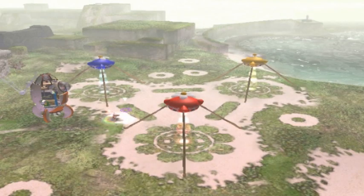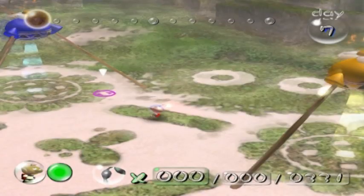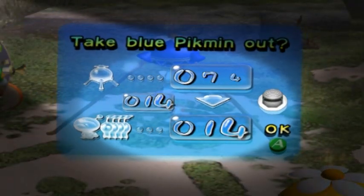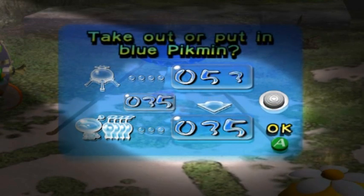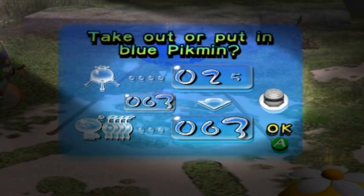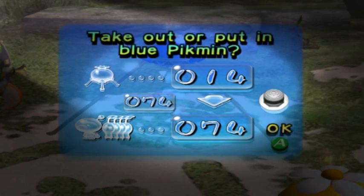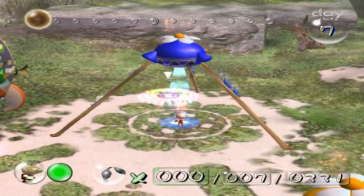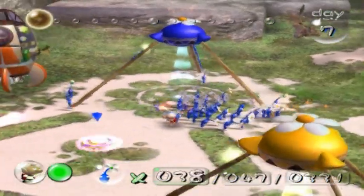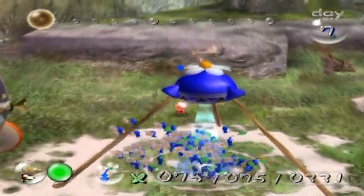As you can see, water and enemies everywhere. This place is tough, and there are a grand total of 10 ship parts here. So you're going to be spending a lot of time in the Distant Spring, and make sure you've got a lot of blues. In fact, I'm going to be taking out 75 of them. That might seem like overkill, but I am not exactly brimming with confidence going into this area.